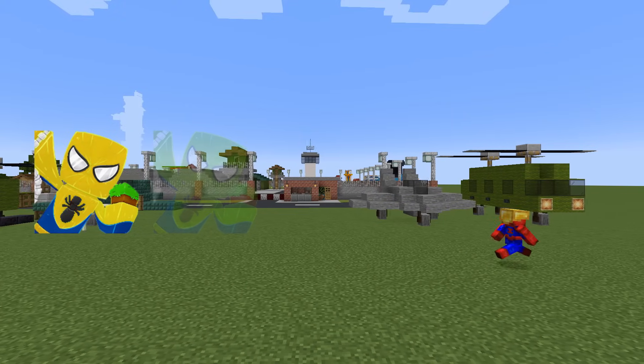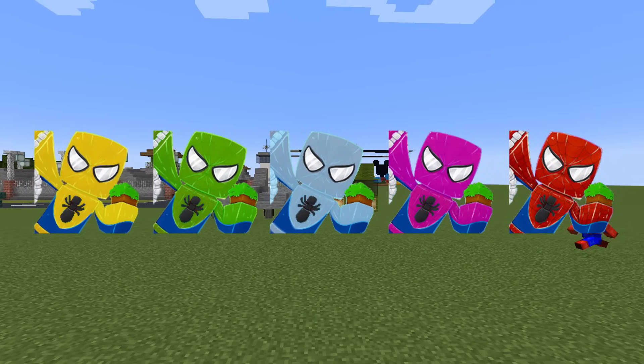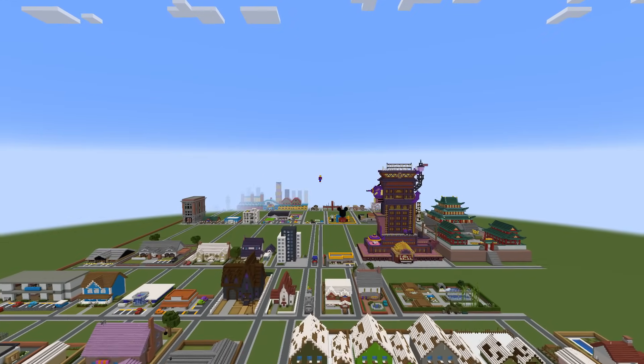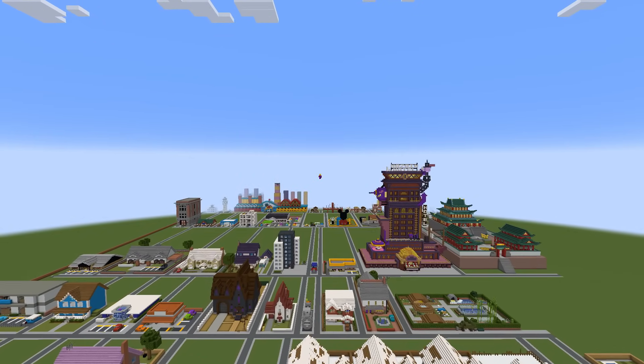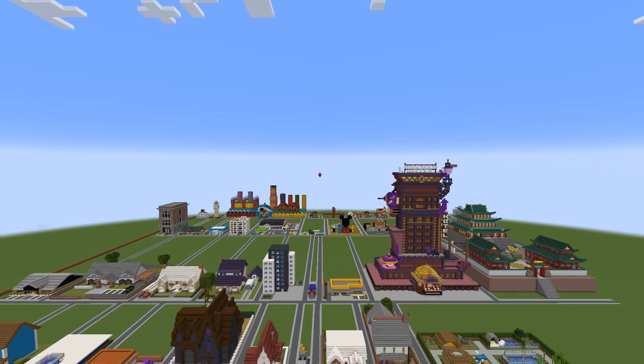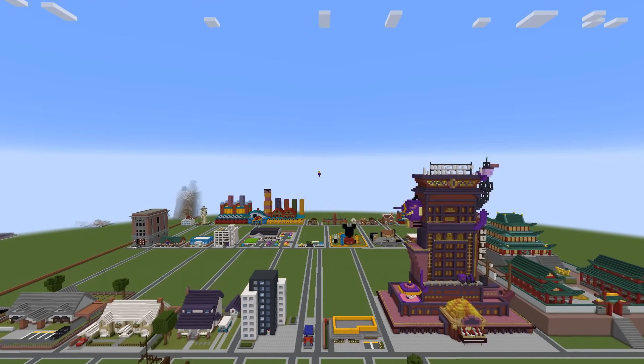Consider becoming a channel member today and you will gain access to a cool avatar next to your name, some unique emojis, and access to my mini city design wheel containing every single build that has been added to mini city to date. This is well over a hundred builds, all chronologically ordered, Java edition only.